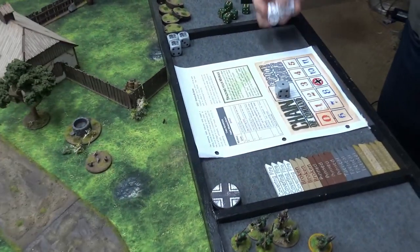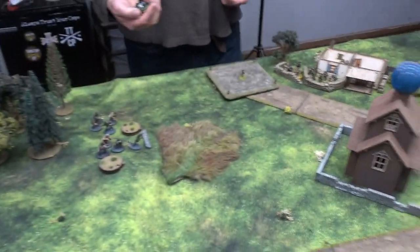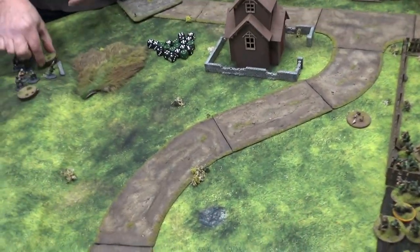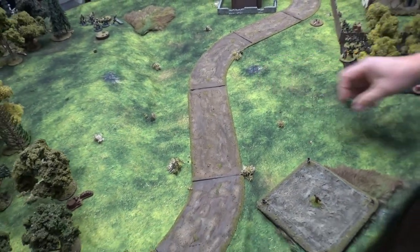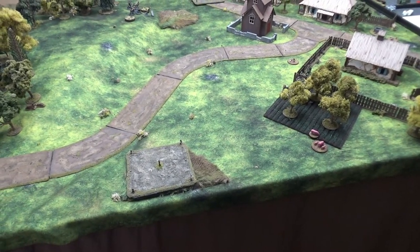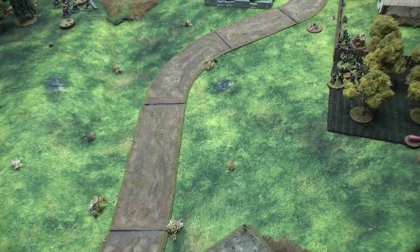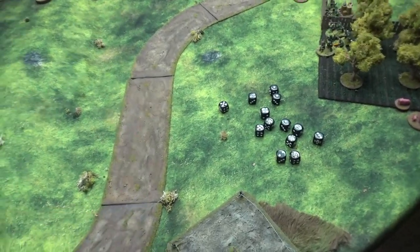At least you're being consistent, Travis. Twos and threes — a two and a four, and a couple fives. He's going to fire on the scouts — fives and sixes. Four sixes — another point of shock on each team. Then the Panzerschreck on the truck — that's a hit. Thirteen HE against nothing. We'll look at the chart — we'll just say it's destroyed. It says soft skin zero to one: one hit success and two hits. But if I do get any defense, it'd be like one die against thirteen.